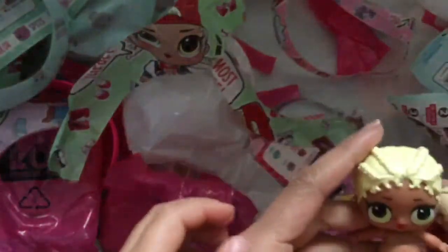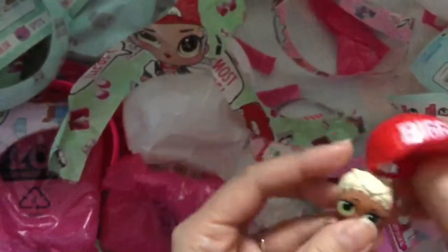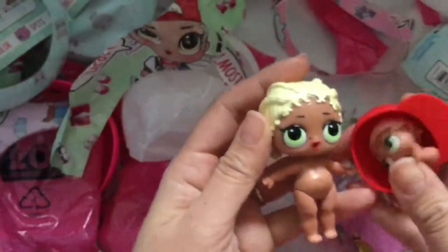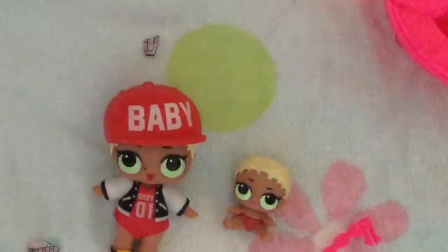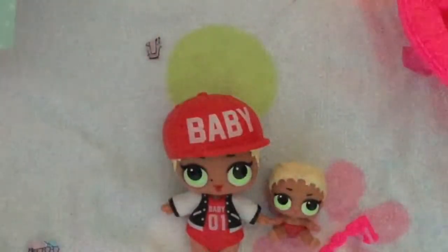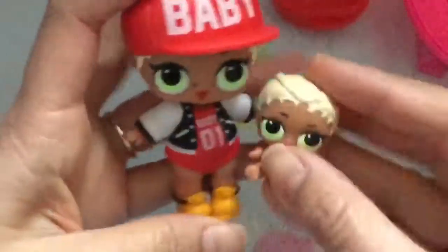Reunited and it feels so good! So where's her hat? This one says Biggie — her name is MC Swag. And this is little MC Swag. Where's her hat? It's in the trash bag — oh no, we put her hat in the trash bag. So we have Baby and Biggie. Look at how cute she is — she has a little mole on her nose. She even says Baby on there, but she actually has a little baby sis.